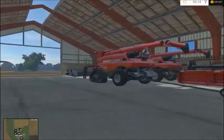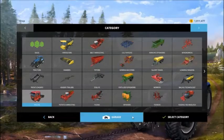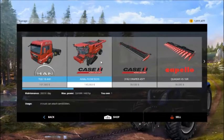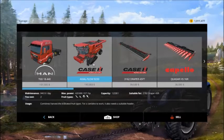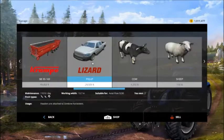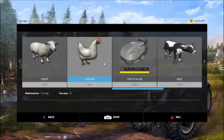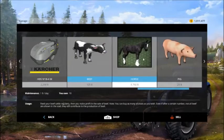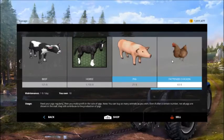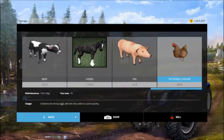Here's some of your starting equipment, and I must say he gives you a lot. You start off with a MAN truck, two Case Axial Flow 9230s, a couple heads including a head for corn, a trailer, and a truck. You also start with 25 head cows, 15 sheep, 10 chickens, 10 fattening beef, 10 horses, and 10 pigs. Wow, you start right off with all that — I did not know that. That is cool.